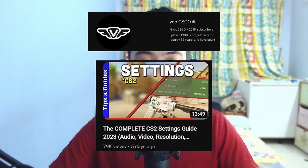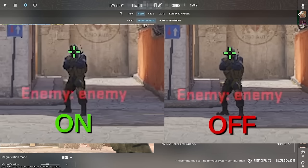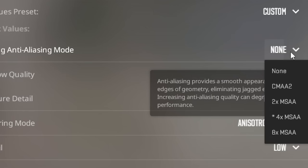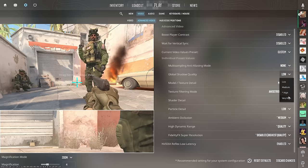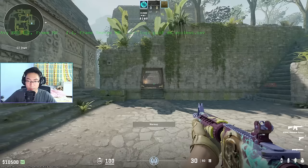For CS2 settings — thanks to VOO CSGO for this guide. Boost Player Contrast: disable it, there's only a slight visual difference and it will increase FPS by about 5. V-Sync: leave it off, it creates unnecessary input lag. Multi-sampling Anti-Aliasing Mode: leave it to none if using native resolution, or CMAA2 if using downscaled resolution. Shadow Quality: setting to low increases FPS by 30, however having it on low makes you unable to see shadows at all which is a huge disadvantage in CS2. I'll show you how to set it to low while still seeing shadows in the medium level.